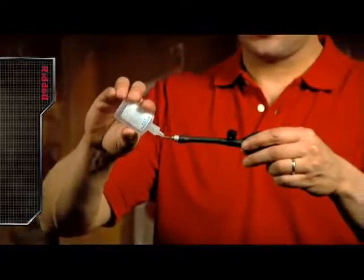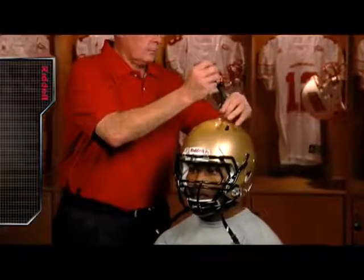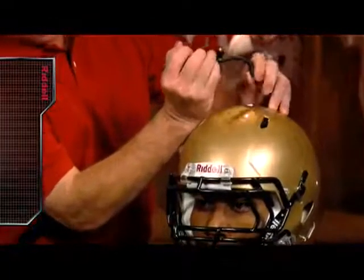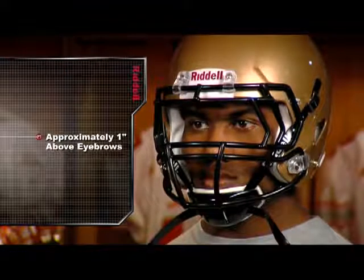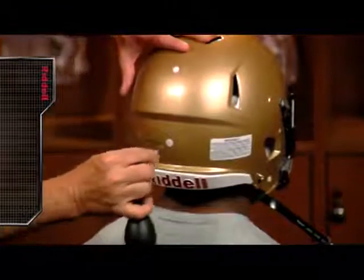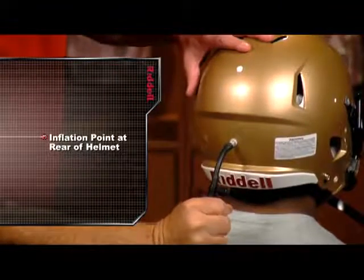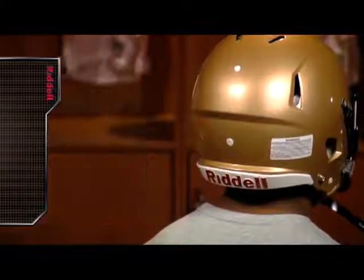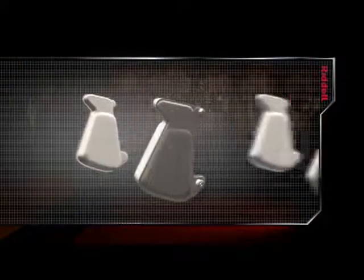Apply the glycerin to the inflation needle with Riddell's specially tipped glycerin bottle. Insert the needle, making sure not to puncture the opposite wall of the crown liner. Inflate the crown liner to adjust the height of the helmet on the player's head. When properly fit, the front of the helmet should be approximately one inch above the player's eyebrows. The back neck side liner can be adjusted using the inflation point at the rear of the helmet. Add air to achieve a snug, comfortable fit front to back and side to side.